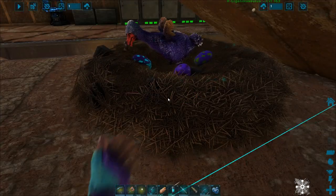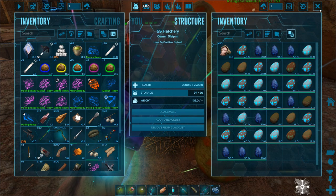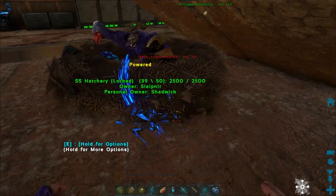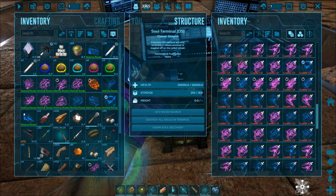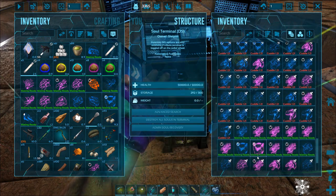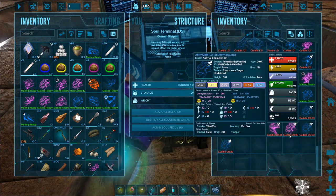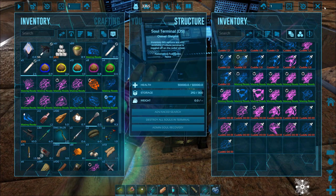I'm going to go ahead and hatch a couple of eggs. Let's just drop these couple of Ankylo eggs and take a look. As soon as they hatch, they get imprinted and picked up instantly. I had 289, now I have 292 — there's those three Ankylos at the bottom. So I've got three Ankylo babies already imprinted on, and they're good to go.